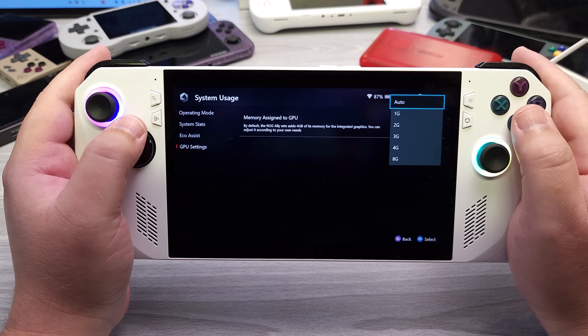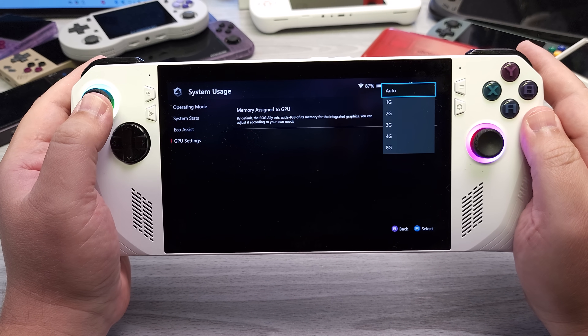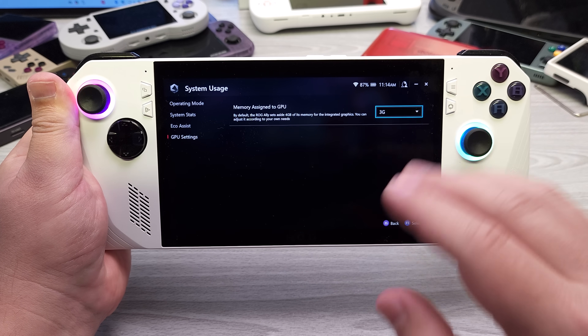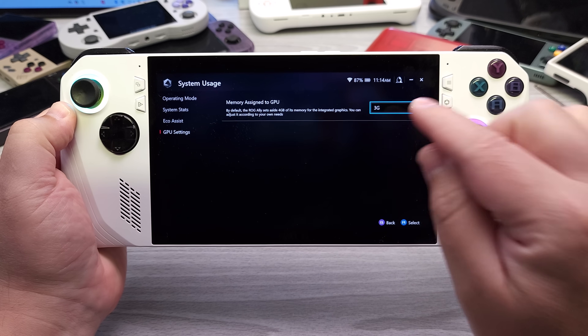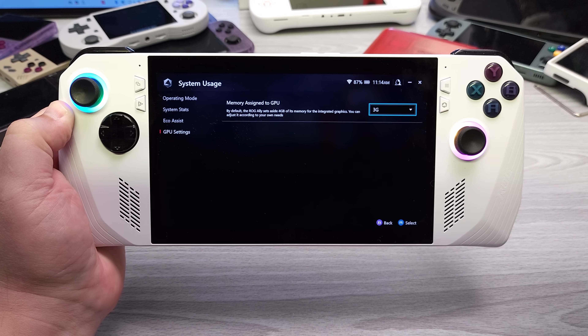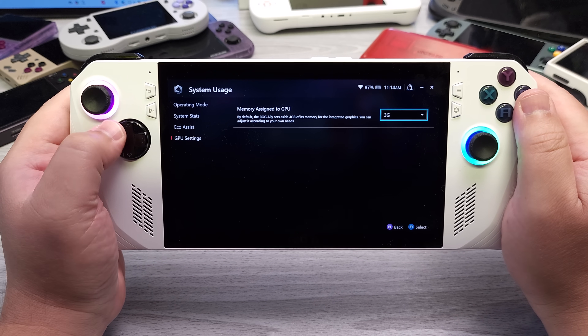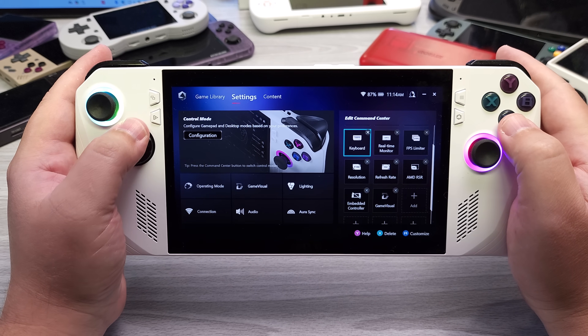You can set this to auto, which means AMD's Radeon control panel controls it, toggling between 5, 12, or 2GB. This is just a UMA size reserve — if a game requires more than 3GB, it will go up. The reason I like 3GB is that it still leaves enough RAM for the system to run relatively smoothly. That's one of the things I really enjoy about this update.